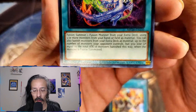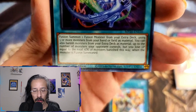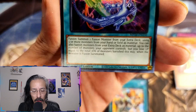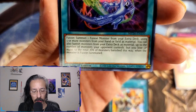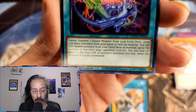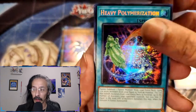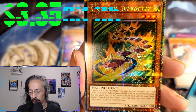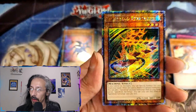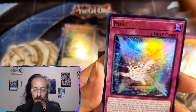You can also banish monsters from the extra deck as material up to the number of monsters your opponent controls, but you lose LP equal to the total attack of monsters banished this way. I don't know if I like that — but if you're gonna swing in and — oh hey, we got a Tarotop! Low Speed Roid Tarotop. Good way to shut me up — shiny cardboard.